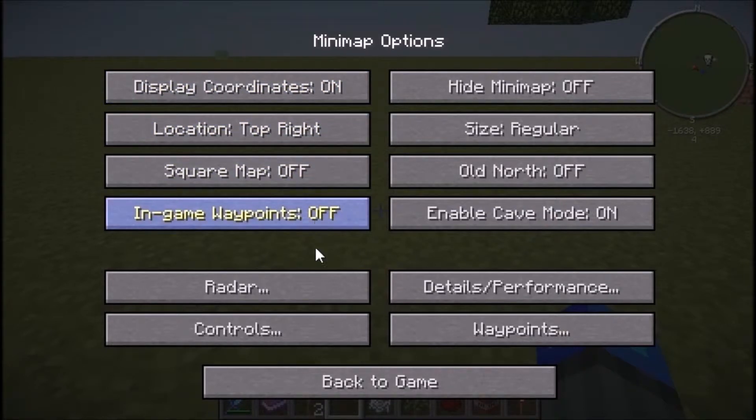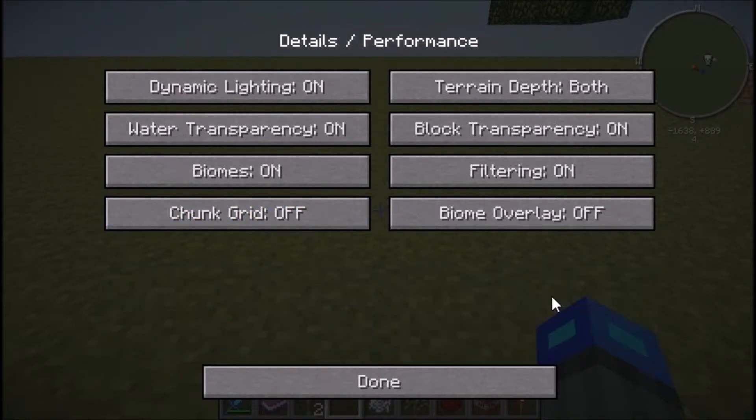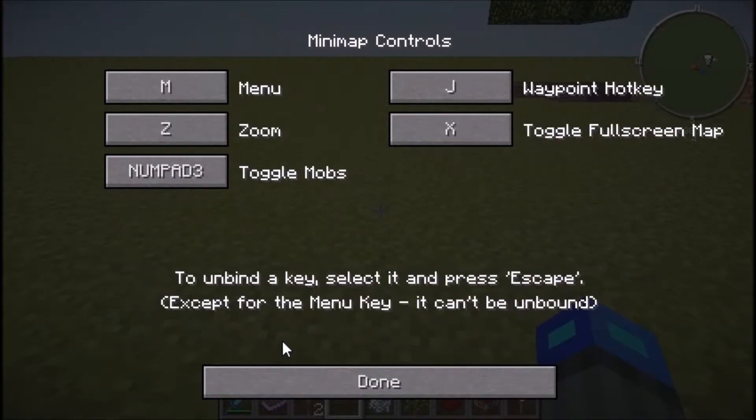For in-game waypoints, I like both display modes. With beacons it doesn't show you how far away the waypoint is, but the other mode tells you the distance, so I like having both. You can turn it off if you want. Under details and performance you can adjust those settings, and you can also configure the controls, which saves a lot of time.